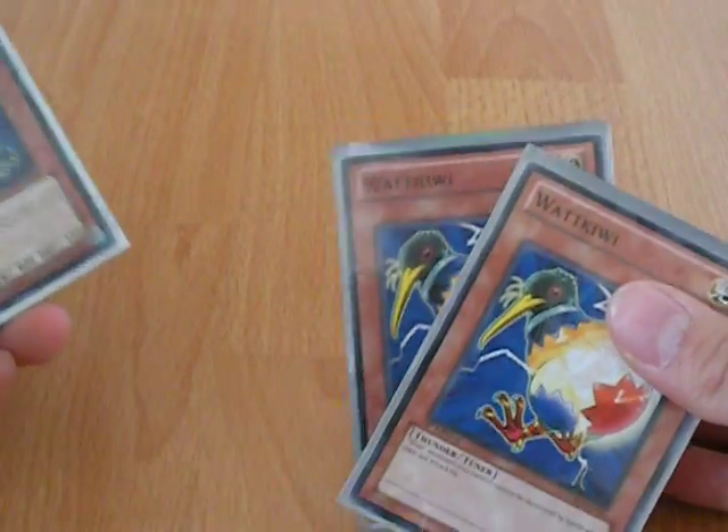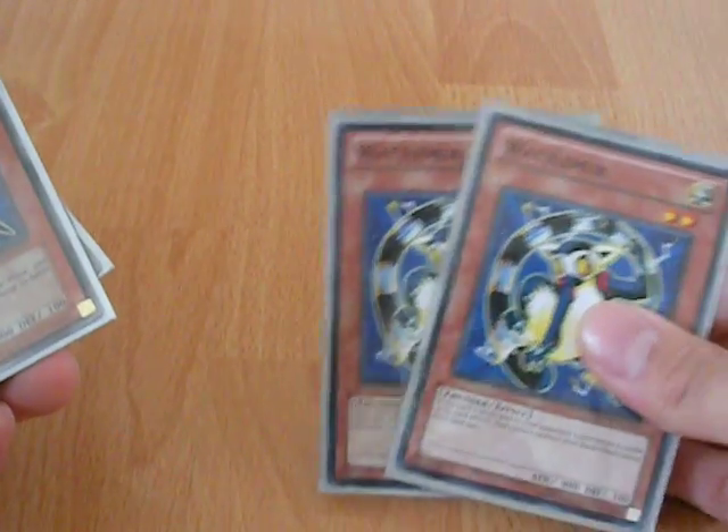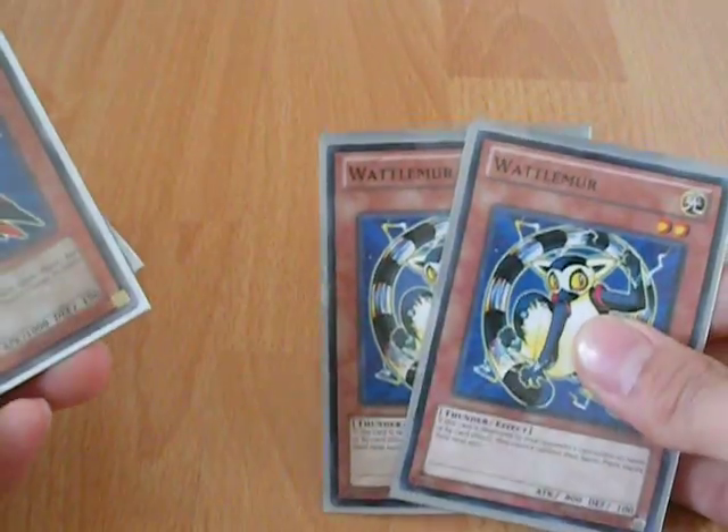Two Watt Kiwis — it's a tuner and protects my Watts when I attack. Two Watt Lemurs — offer the battle phase, and that's just useful in general for Watts since them attacking me is bad.